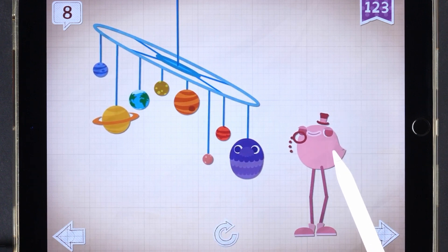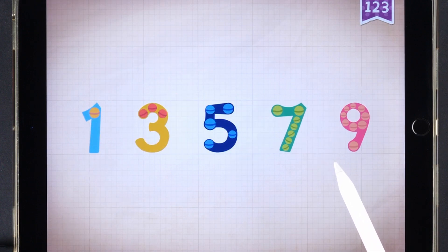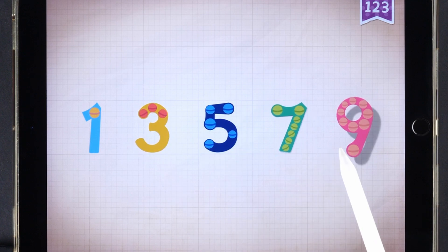It took a minute for Dapper Dandy to find all eight planets in the solar system. Count by odd numbers: one, three, five, seven, nine.